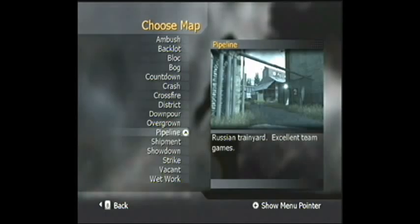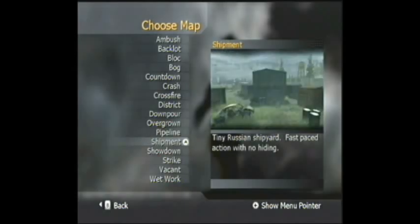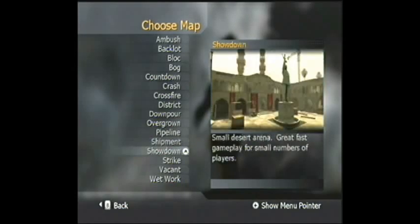This next map is good with long range weapons and snipers, and very popular with people who use assault rifles. There are even little tunnels you can navigate — if you're able to navigate those tunnels, you'll win easily. This one is mainly for private matches. Showdown — short to mid range weapons work best here.